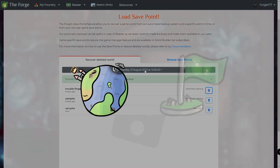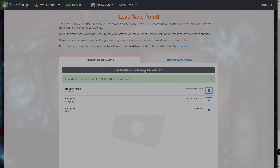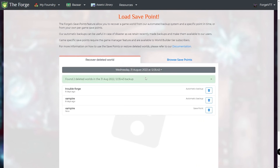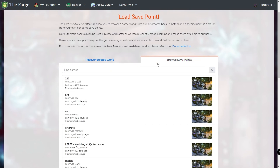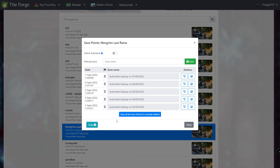This section will also show you worlds that have been deleted but had save points made before the deletion. The second tab, labeled Browse Save Points, will show you all your current worlds, and clicking them will open the same dialogue as the one from the game configuration. Good to know if you don't use the game manager.